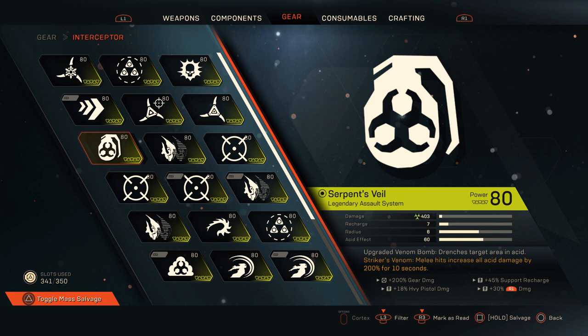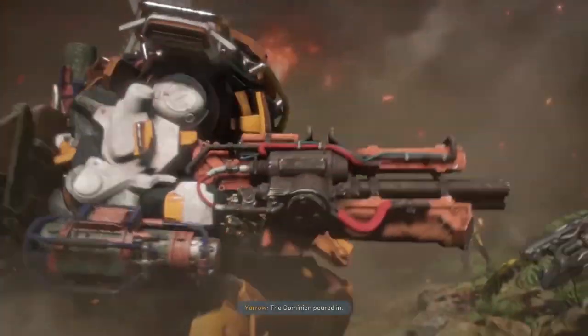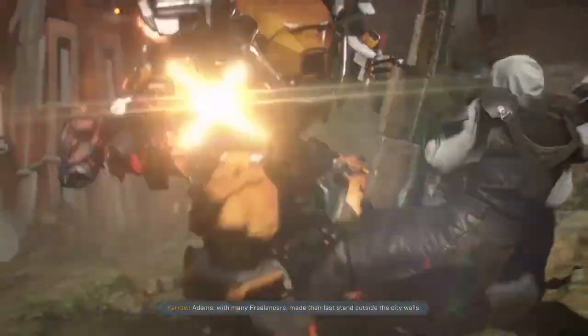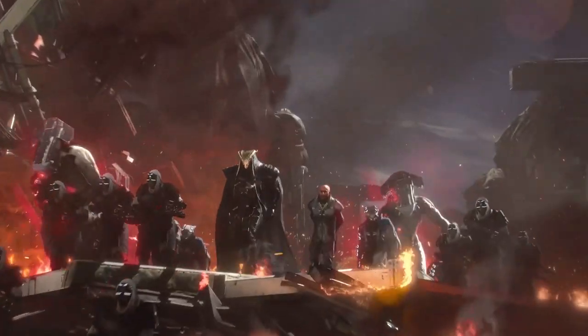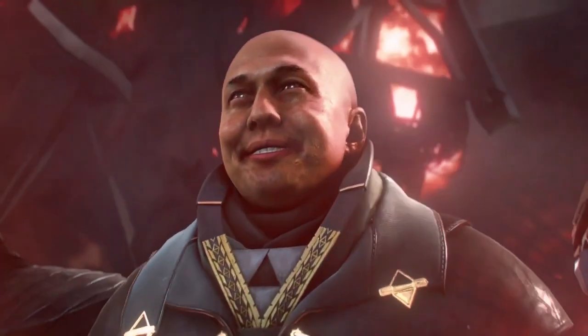Bear in mind that acid has a mechanic where if the enemy level is too high, the acid won't stick or won't last long enough. If you notice acid isn't sticking, it's because enemies are too high-level. Against enemies at or near your level it works well, and acid as a debuff significantly increases your damage output. Serpent's Veil definitely has its uses — if you don't have one, I'd say yes, pick it up. If you have one, don't bother rerolling chasing a better role.